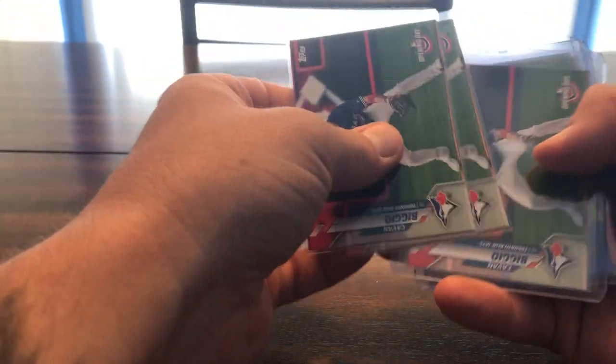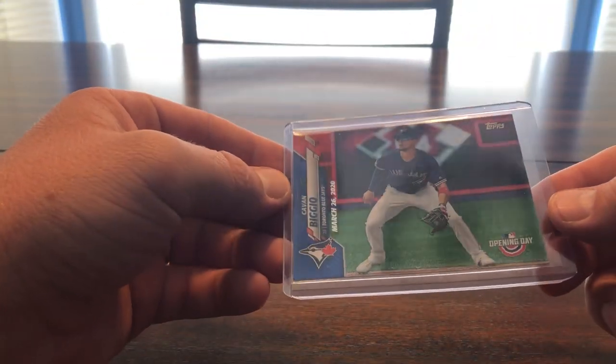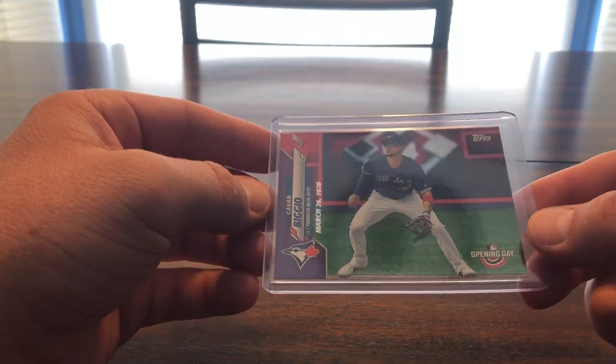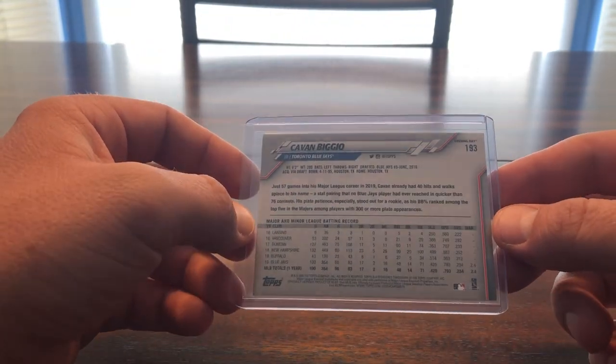Moving on to Opening Day — almost done here guys. These are all just the base Opening Day cards, same as the Future Stars card just with the Opening Day logo. There's the blue border, not numbered. We have the red. Then we have what they call the Meijer purple — these are only sold in Meijer stores, which they don't have around here. Haven't seen a Meijer in years, back in my Indiana days.